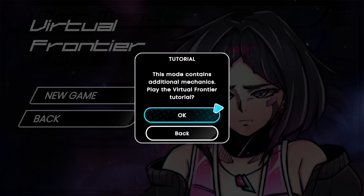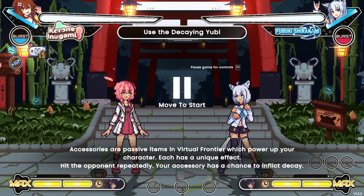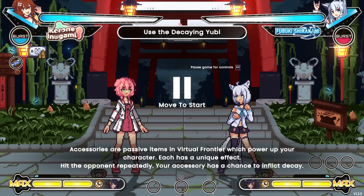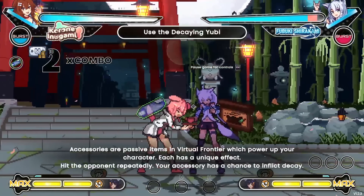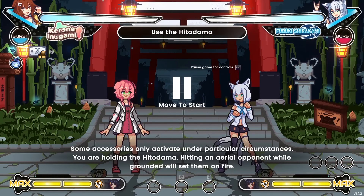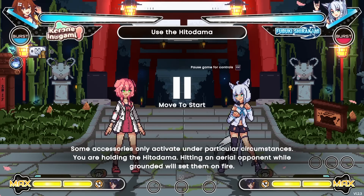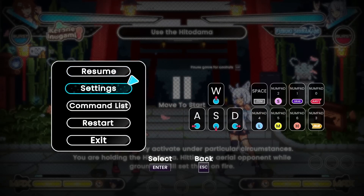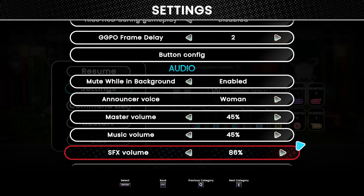The mode contains additional mechanics. Let's play the tutorial. Accessories are passive items in Virtual Frontier that power up your character — each has a unique effect. Hit the opponent repeatedly and your accessory has a chance to inflict decay. Some accessories only activate under particular circumstances — for example, holding the Hitodama and hitting an aerial opponent while grounded will set them on fire. The audio is still a little high, let's knock it down a bit — there we go, perfect.